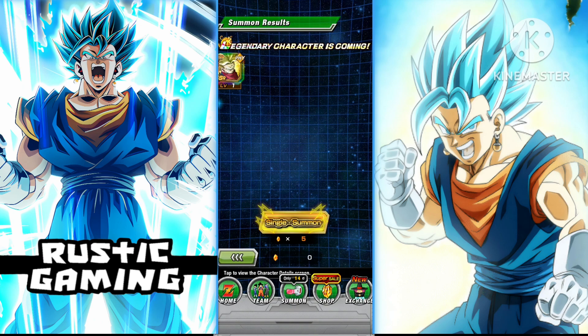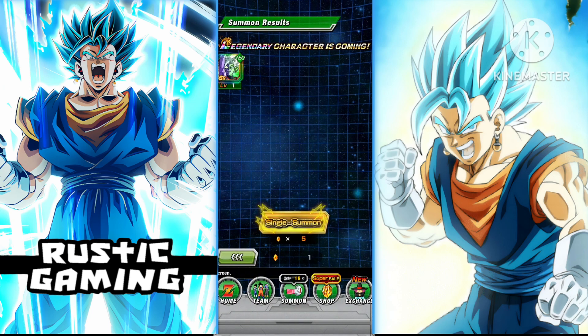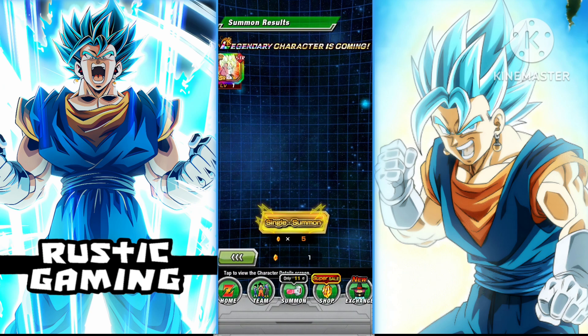And he's pulled Trunks as well, and then Zamasu — so he's literally pulled three LRs off singles. That's really impressive considering every time I do a single summon I just get an R character or something. Very mid unit. And he got Vegeta Blue up to 69% which is obviously very good, and he's going for a dodge build as well. That's pretty good. I don't think I've actually pulled a new unit off a single before, at least not that I can remember, so that's obviously really lucky.